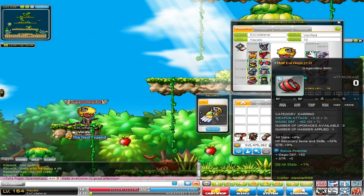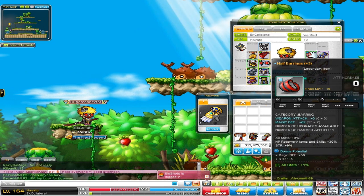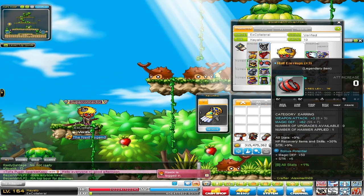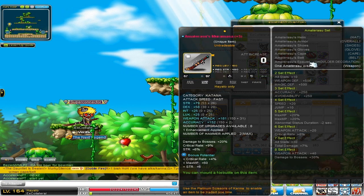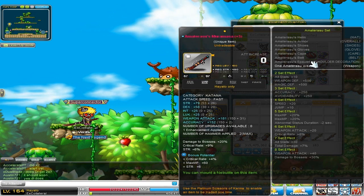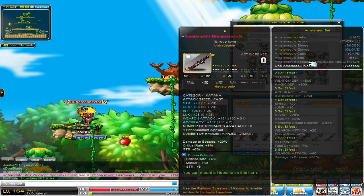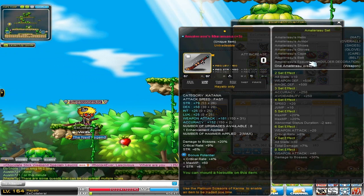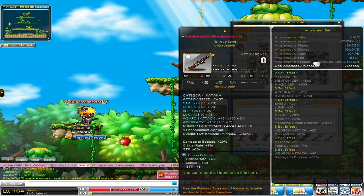Next, my Earring — 19% strength, 5 strength in the bonus potential, and 3 weapon attack. I bought it like this; I did not scroll or cube it. I really like it because it also has 9% all stats and HP recovery items and skills effect by 30%, so it's a really nice earring and I got it for a nice price. Last but not least, my weapon — 79 strength, 58 dex, 181 attack, and it's only plus 5. It's also 20% boss, 13% crit rate, and 6% strength. This is an amazing weapon — 85 strength total with the bonus potential.